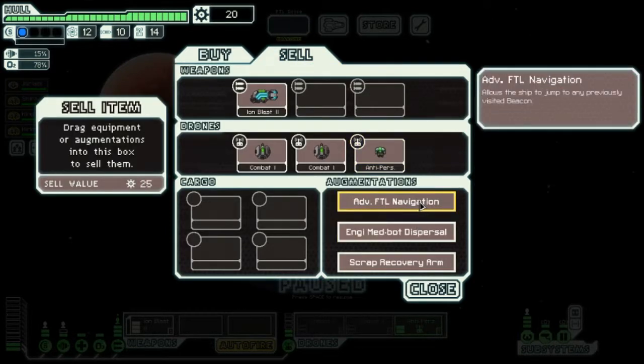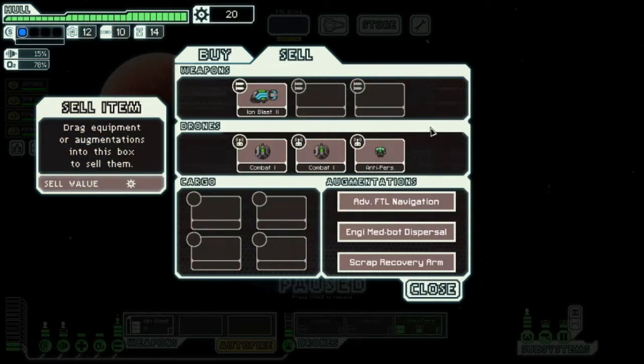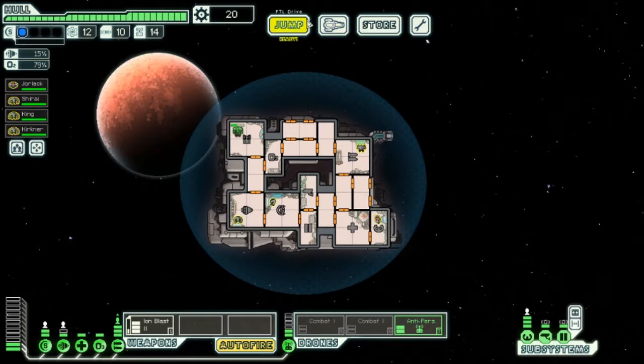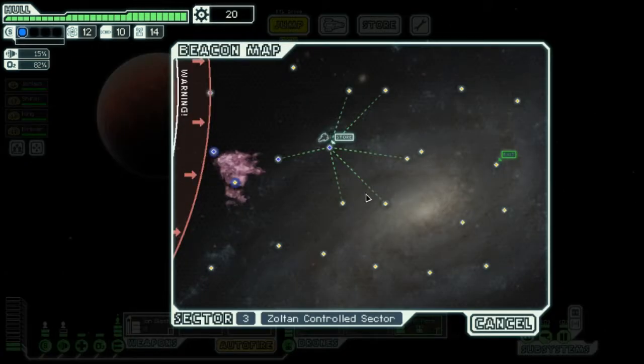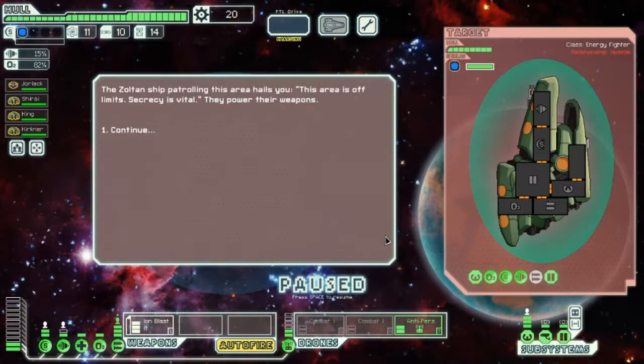I actually don't use the Advanced FDL Navigator. I know where that one will be used — for the Final Boss. Like, remembering how it used to be. I think it's going to be really good for the Final Boss. I've got time, so I'm going to start jumping around this section in the center.